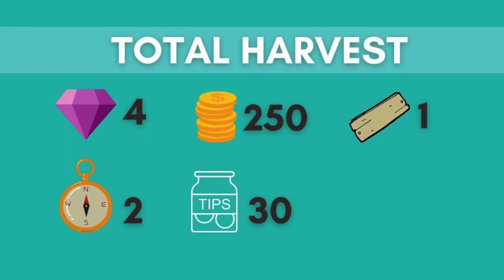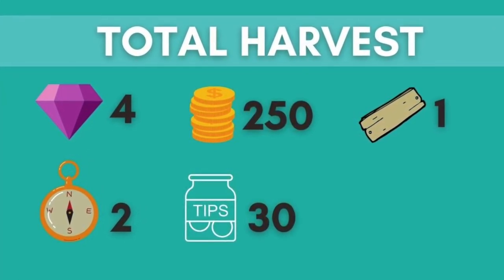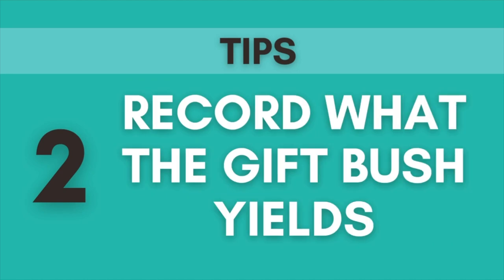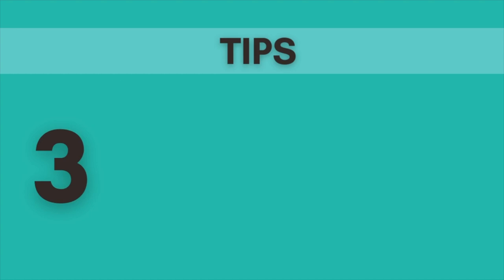So from all the new bushes I got four diamonds, two compasses, 250 coins and three diamonds, 30 cafe tips and one wooden plank. Since everything is still so new, let's take note of our existing resources. Record what the gift bush yields and then check the resource count and let's monitor over time.